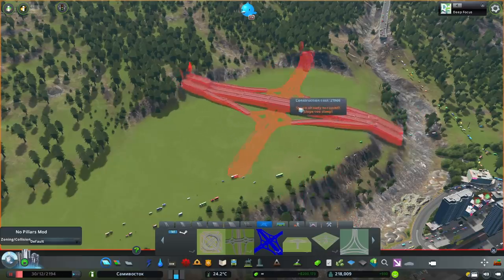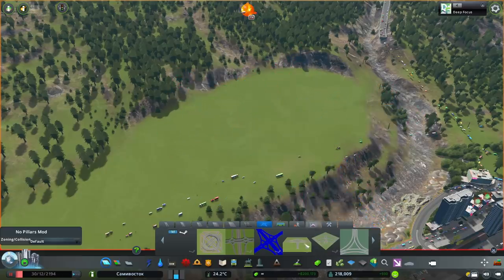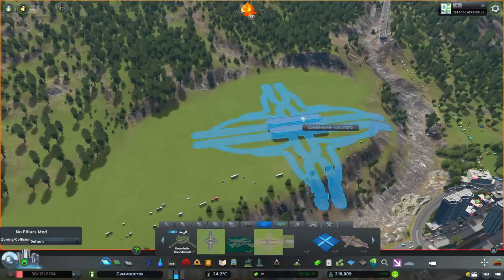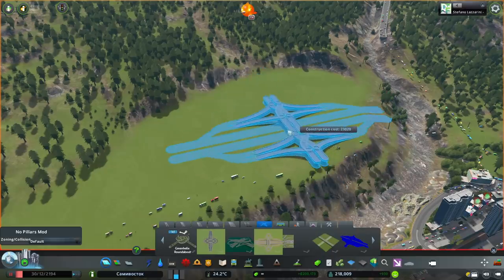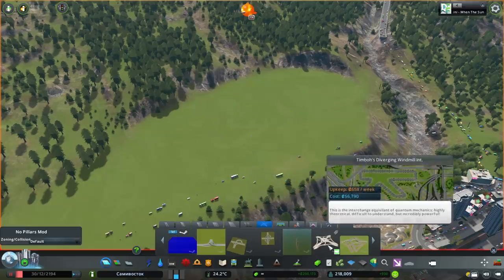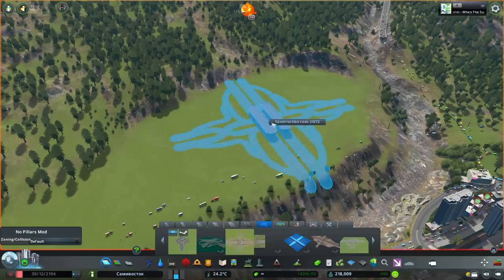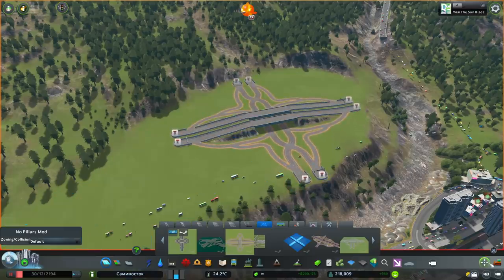I'm not going to construct a diamond interchange myself. I did go onto the workshop and I would highly recommend going on there and choosing from a whole different bunch. There's a lot of different ones on there — just go onto the Steam Workshop, type it in, and you can find so many so easily. I placed some down and then I adjust them, because not all of them are exactly right. It's good to have a good variety because there are different sizes, heights, and stuff like that.